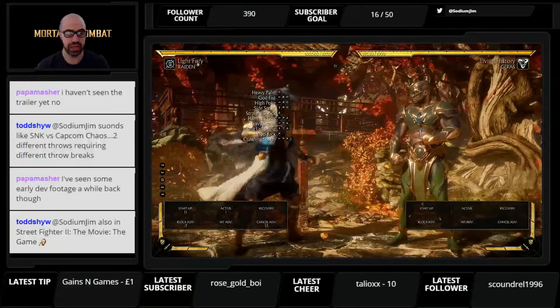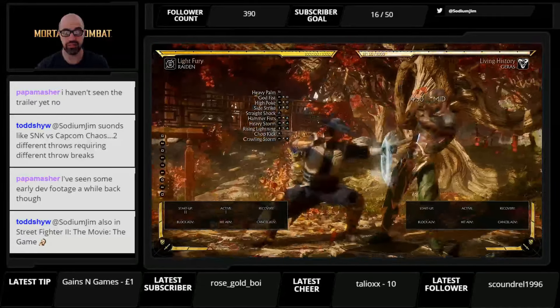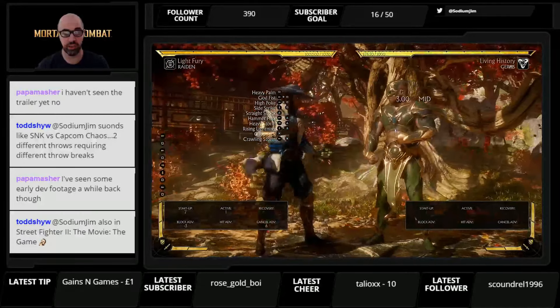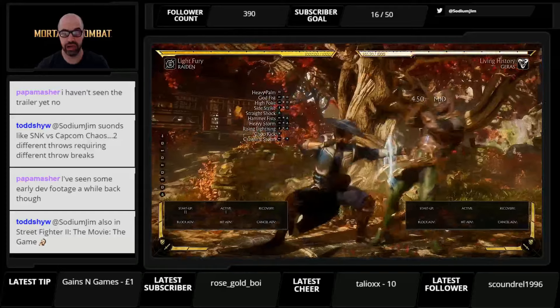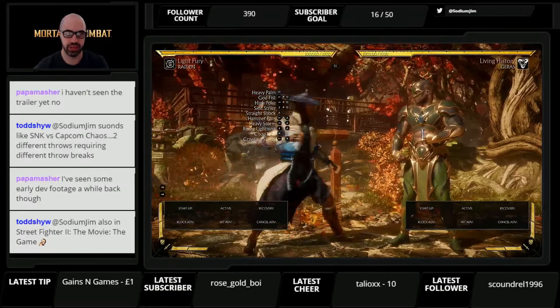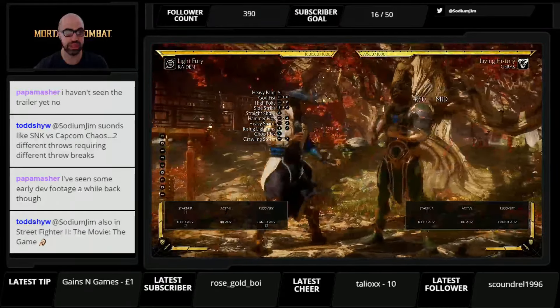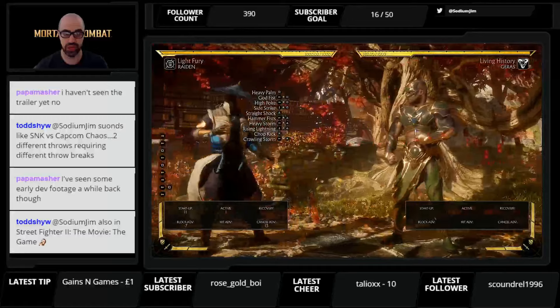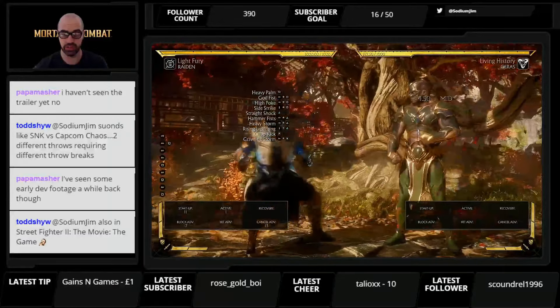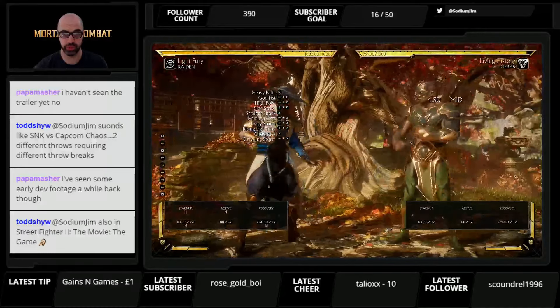Back one is his main mid hit confirm, eleven frames — pretty decent — and minus seven, so it is safe. If he hits you with a down one, he's probably going to go into back one, which leads into back one two, his main combo starter. Eleven frames is a really good mid, so be careful from this sort of distance because he can whiff punish you with back one.